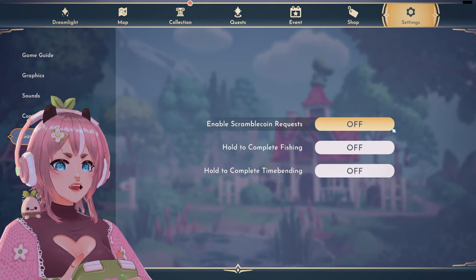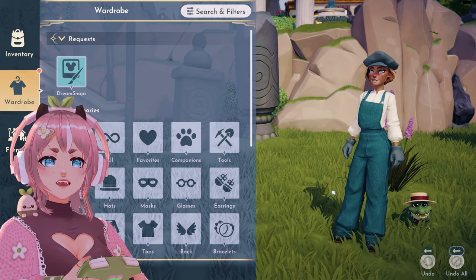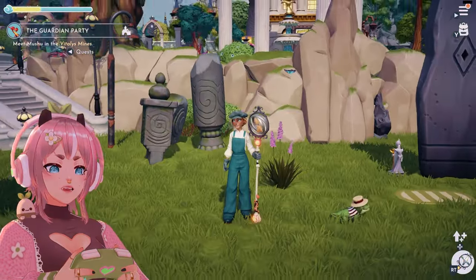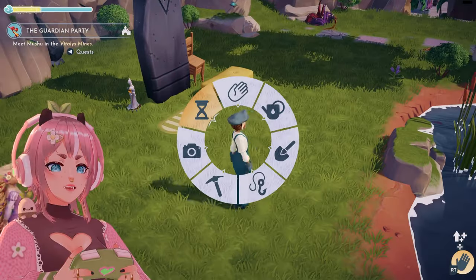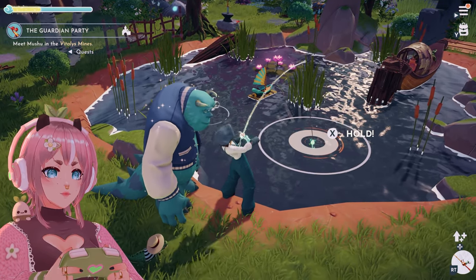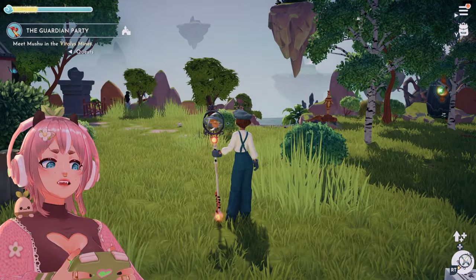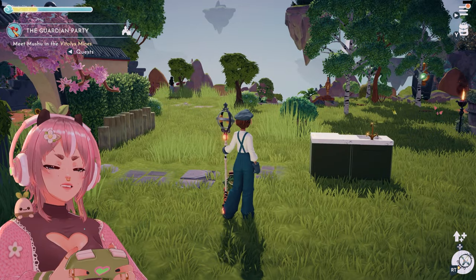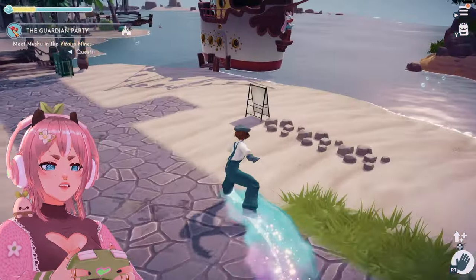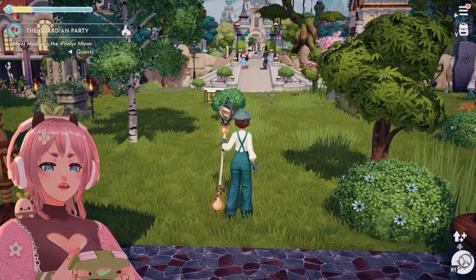Let's check the new settings: gameplay now enables hold-to-complete fishing and hold-to-complete time bending. They also added the time bending — which is the class for the Skeletal Set. I like that snake on it. Let's try fishing — I assume you just hold the button. It was A before for me, but I guess A still works. And they changed the gliding button to the left bumper for game controller. To be honest, I like the old method better, but I'll keep the hold option — it's nice.